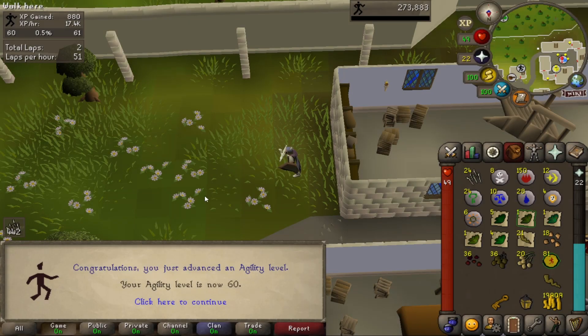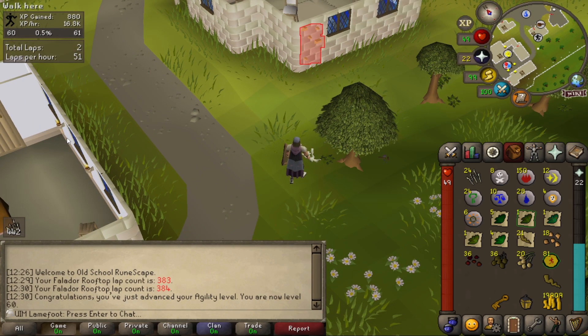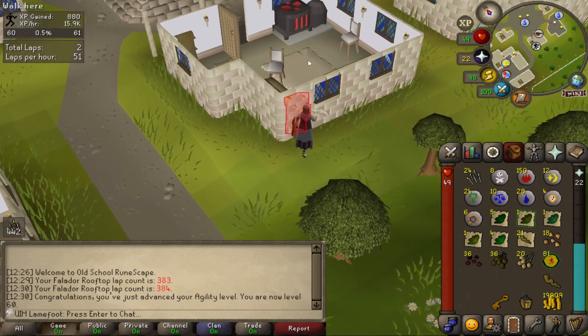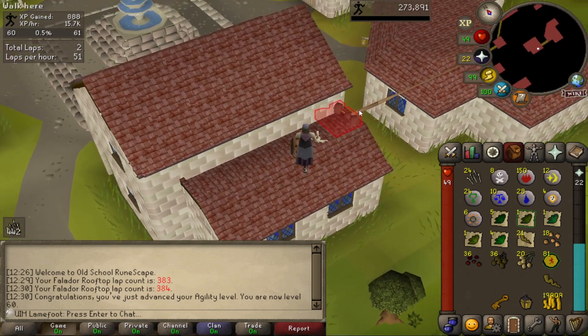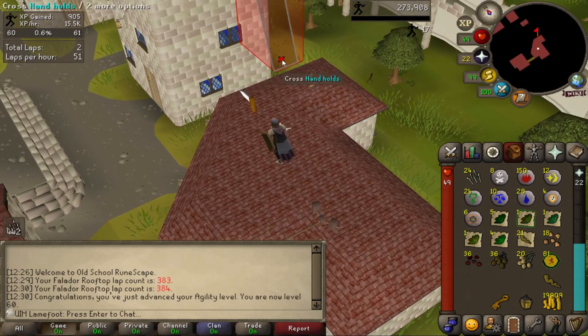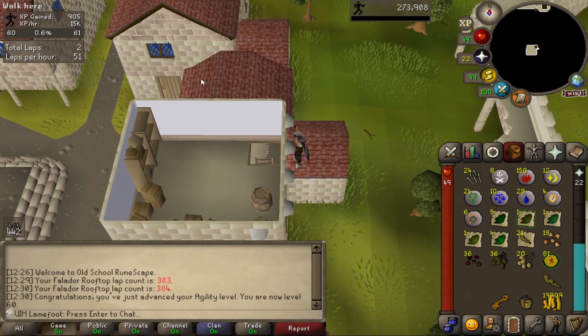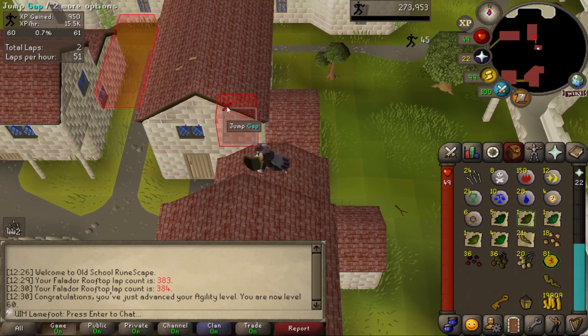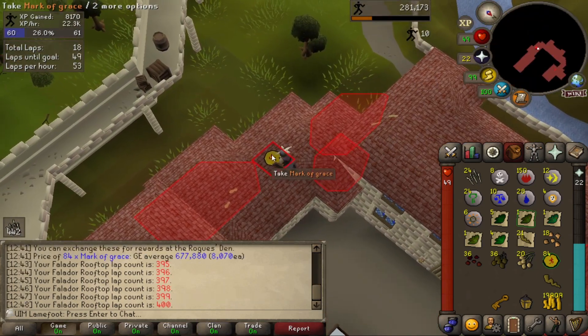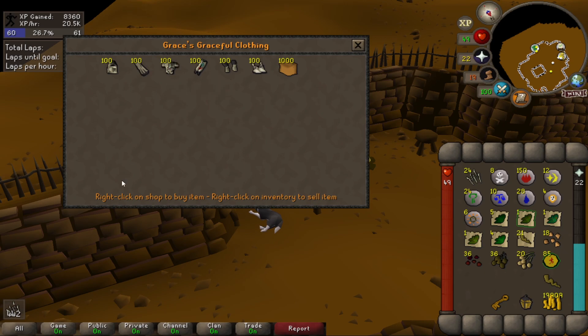Yo, what's going on fellas, it's Leif with Pete here again with 6D Agility. I did 384 Falador rooftop courses and got only 81 marks of grace, which is kind of strange considering I had to run like 140 more runs than on the Canifis rooftop course where I got like 76. I'm currently aiming for graceful top and graceful gloves — and there we go, that's the 85th mark of grace.